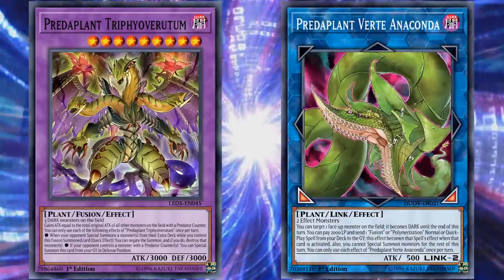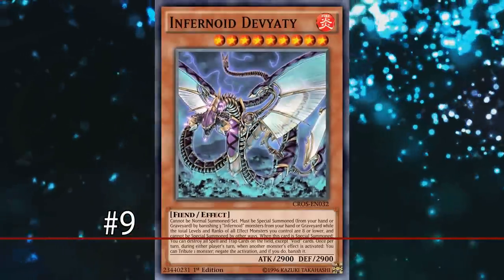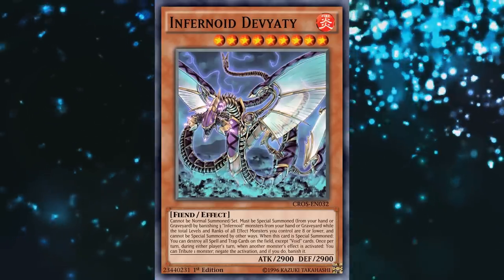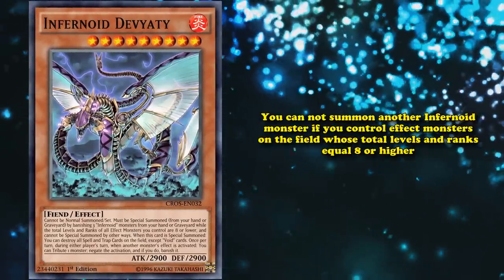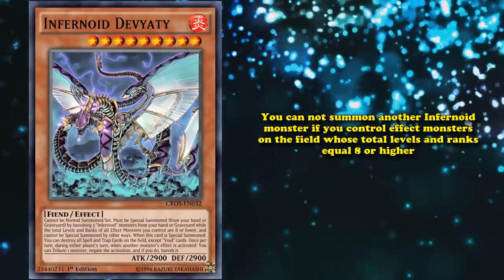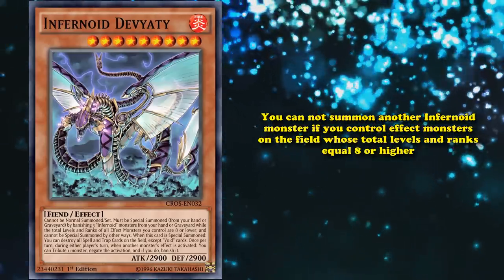A lot of the Predaplant cards do see competitive play, but not the archetype itself. At number 9, we have Infernoid Devyaty. This is a level 9 Infernoid monster and is kind of meant as a boss monster for the archetype, as the whole archetype has this restriction where you can't summon another Infernoid monster if you control effect monsters on the field whose total levels and ranks equal 8 or higher. So bringing out an Infernoid Devyaty basically means you can't bring out other Infernoid monsters.